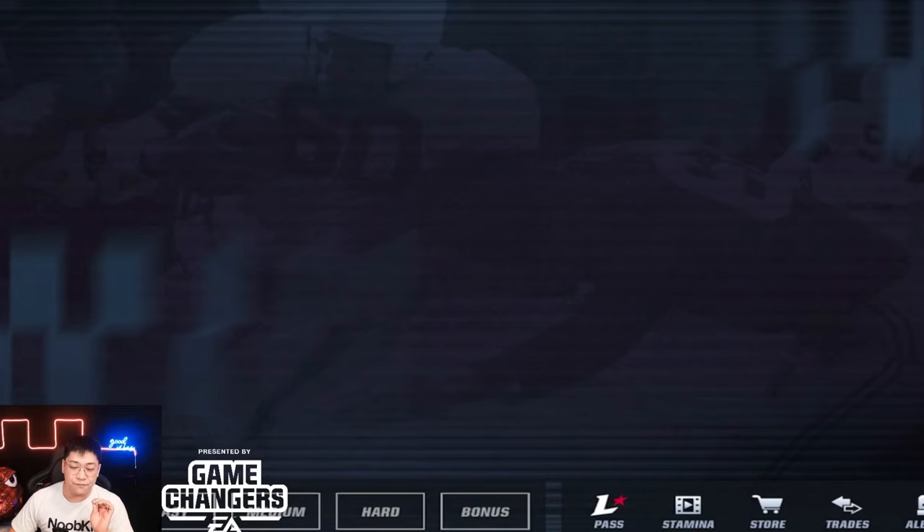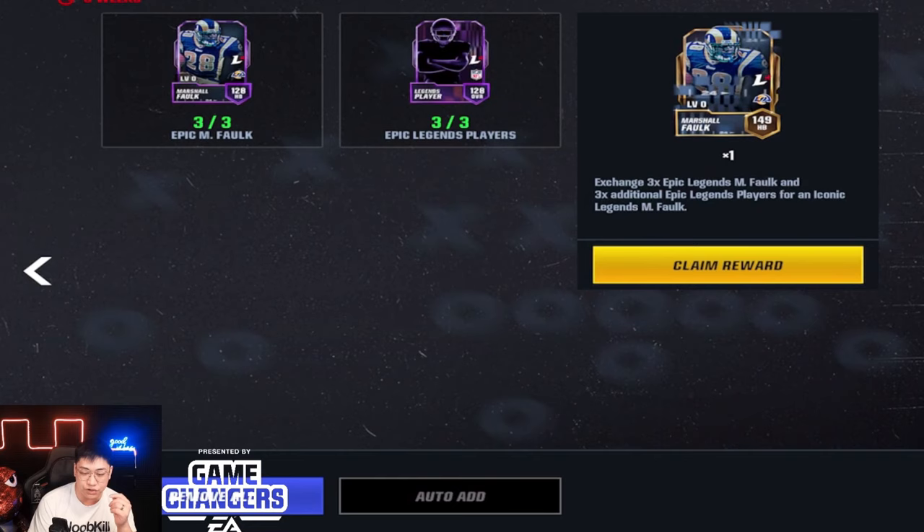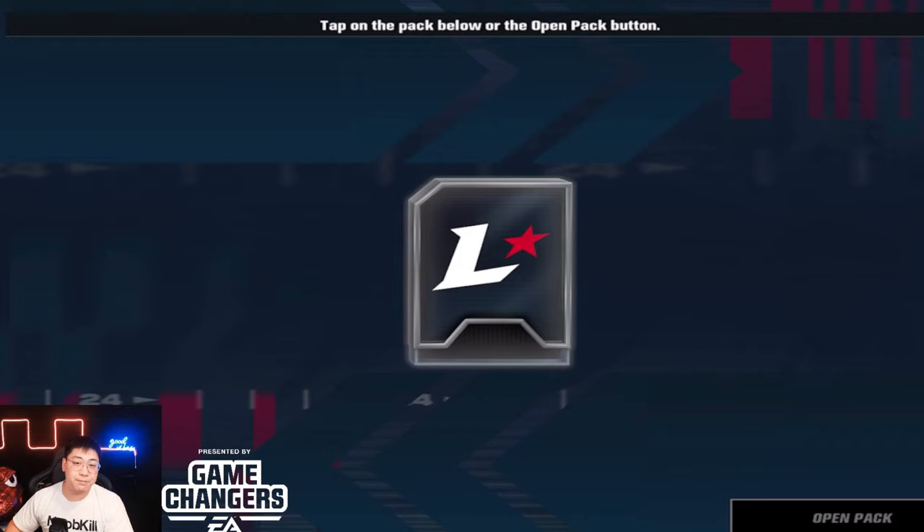So we can go ahead and finish off this man's set right here. We already got things sorted, but let's finish off the Marshall Falk set first. He's a 149 overall for his base iconic. I don't know if I'll do a mythic — we'll see what we do for the main account.